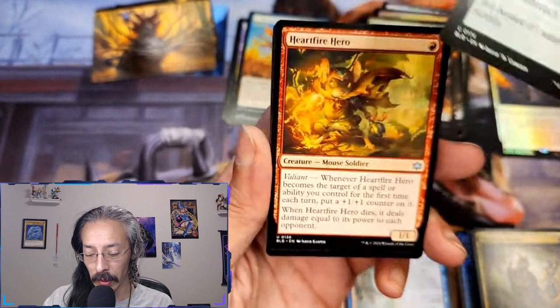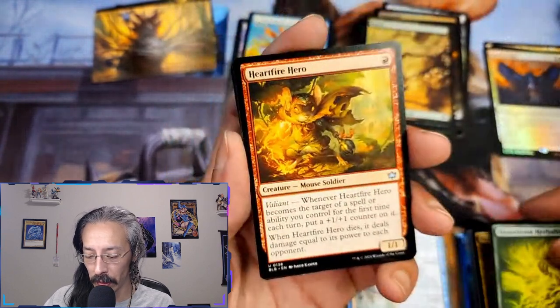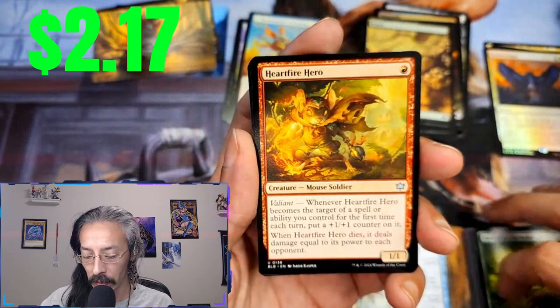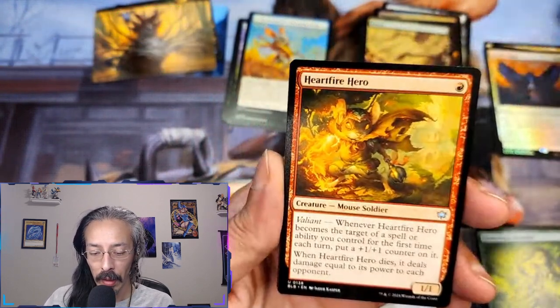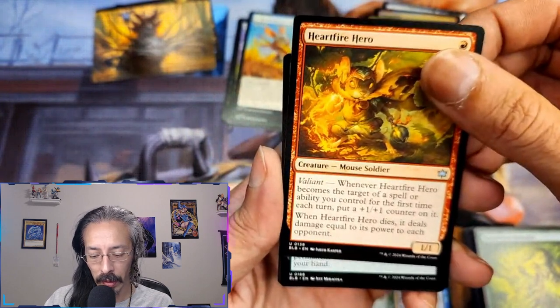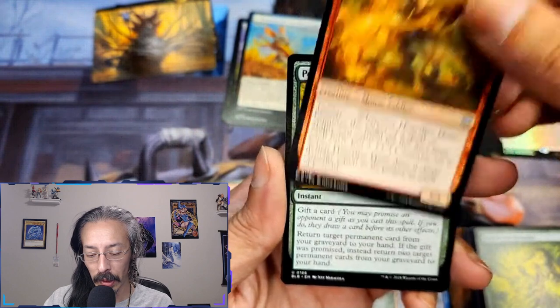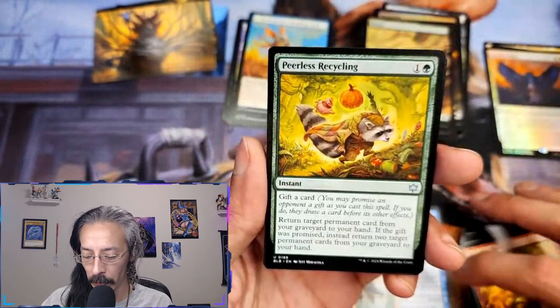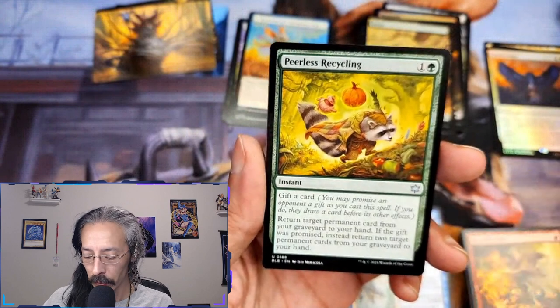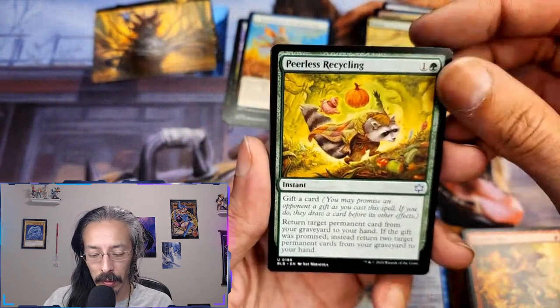You can give all of the rabbits deathtouch — that is fun. Heartfire hero — when it dies from valiant it deals damage equal to its power to each opponent. Load him up with a bunch of stuff and just nuke everyone. Fearless recycling — instant, return target permanent card from your graveyard to hand, if the gift was promised return two target permanent cards instead.